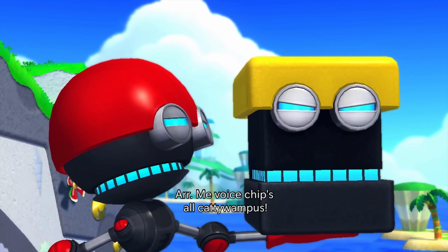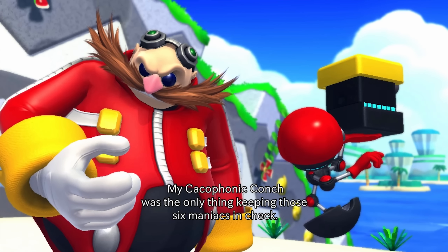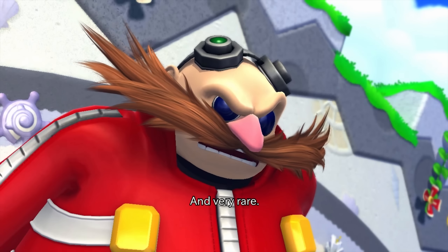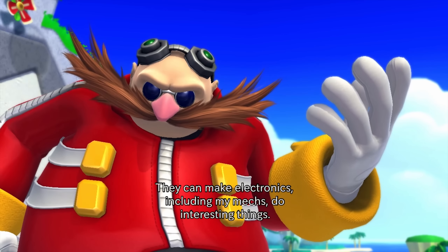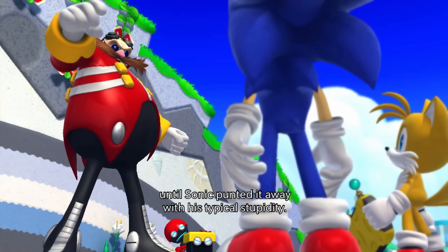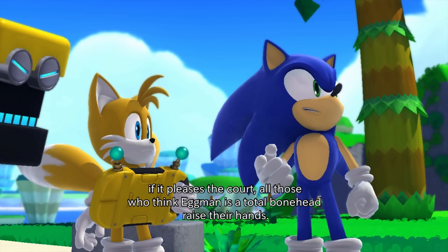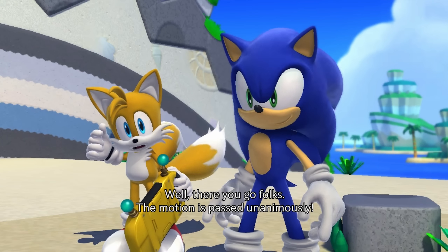[In-game cutscene] Eggman's voice chip is all cattywampus thanks to Sonic. His conch was the only thing keeping the six Zeti in check — some sort of natural inhibitor for their powers, very painful and very rare. The Zeti have an innate ability to manipulate magnetic fields and can make electronics, including Eggman's mechs, do interesting things. Eggman controlled those powers with the conch until Sonic punted it away. Sonic tells him to get lost, and Eggman hopes the Zeti eat him alive.